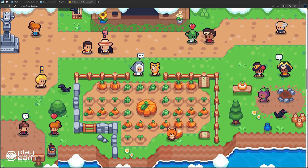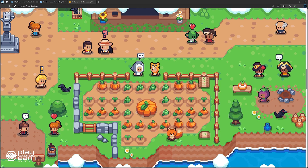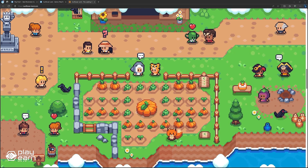Sunflower Land is a play-to-own game, which means you own your assets and can earn rewards by playing. You can also participate in the governance of the game by voting on proposals and suggestions. It is powered by Polygon, which means you don't have to worry about high gas fees or long waiting times. If you're interested, you can visit their website and sign up for free, and follow their social media for the latest updates.